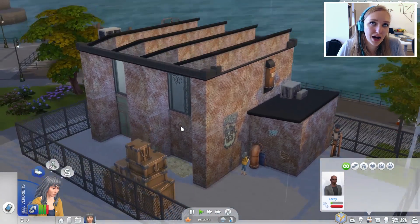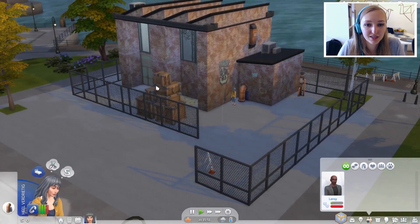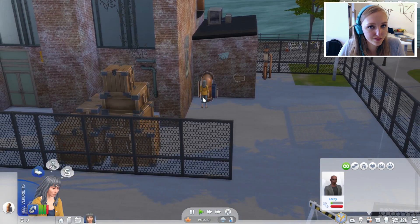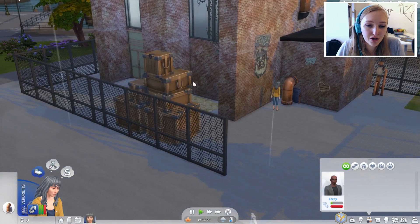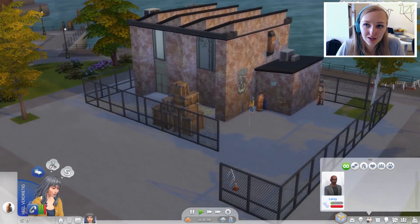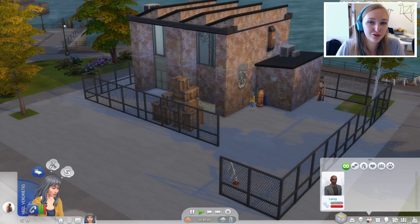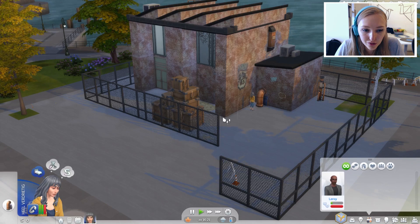Er zijn een aantal uitdagingen van deze challenge: je begint met nul simoleons. We hebben echt totaal geen geld. We hebben deze kavel, maar er is hier niks. We mogen ook nog niks kopen — dat mag pas als we 500 simoleons hebben verdiend. Dan kunnen we als het ware een bouwvergunning kopen en iets gaan bouwen op deze kavel, bijvoorbeeld een klein onderdakje of een tent.